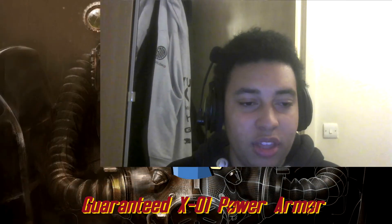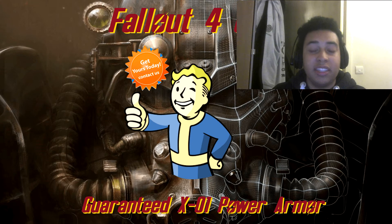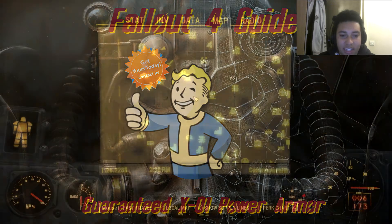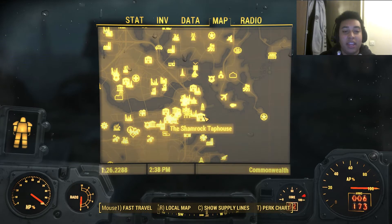I'm going to watch the video at the same time so I can fully explain what is going on. So what you're seeing on screen right now is where you need to go. I'm starting at Sanctuary, just because that's where I was. You need to go to the Custom House Tower — yes, Custom House Tower, that's what it is.